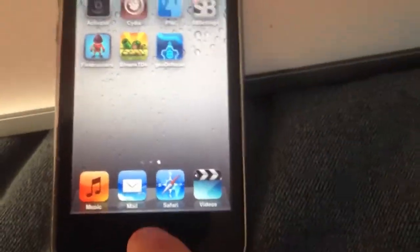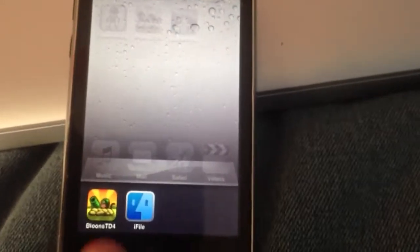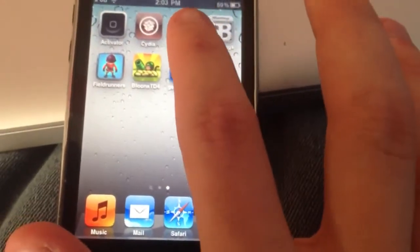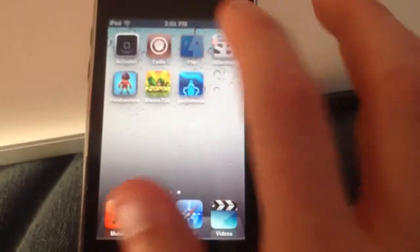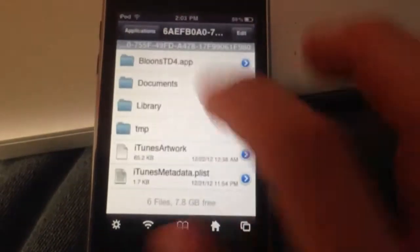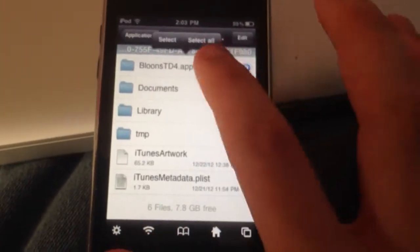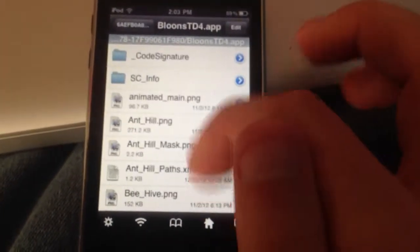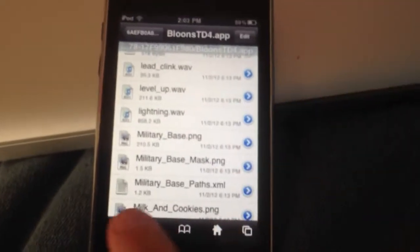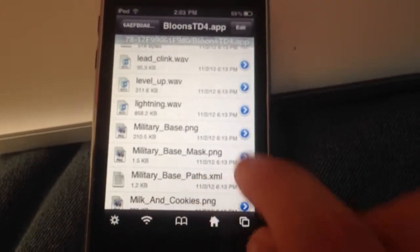What you're going to need to do is exit the app and quit it from multitasking if you have it. So now it's gone from multitasking. You're going to need to open iFile. Hit Home, then Applications, then Bloons Tower Defense 4, then BalloonsTowerDefense4.app. I said I was going to edit Military Base, so I'm going to go down to where it says Military Base, and you want to open the military base paths.xml. So I'm going to open that.